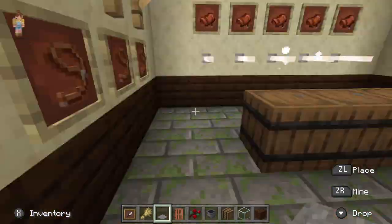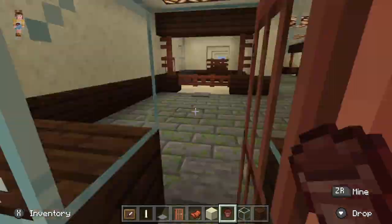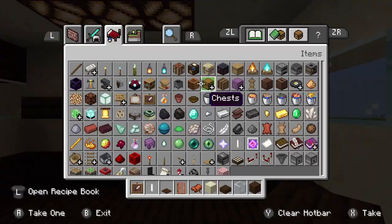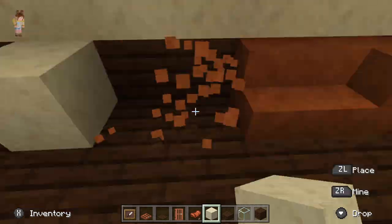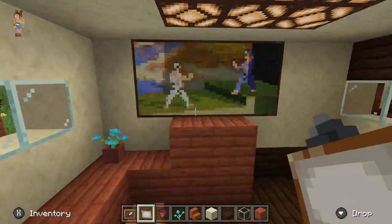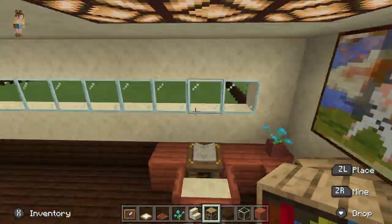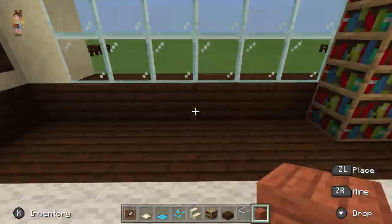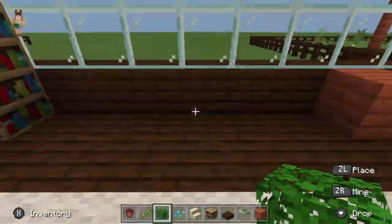Next I'm deciding how I want the office. I realized I wanted windows first in the feed room and the tack room, so I put windows in. Then I built up the office — the desks, a little lobby area for visitors and maybe new riders — plus some aesthetic things, a rug, a library, and some plants.